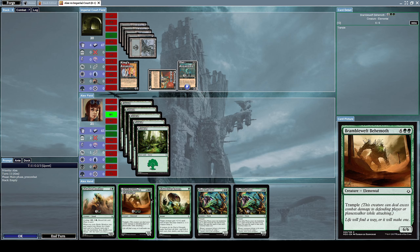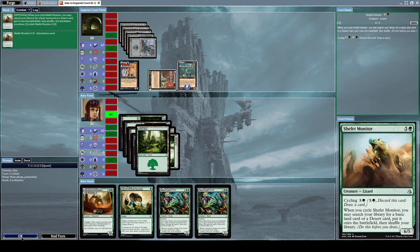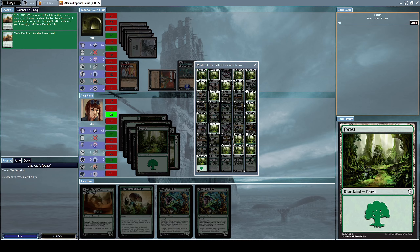It's about time we start getting serious because I'm getting absolutely destroyed. I'll cycle my Shifter Monitor for one green mana and three other mana — cycling discards this card to the graveyard but lets me draw a different card. Shifter Monitor's cycling effect also lets me search my library for a basic land or desert card and put it onto the battlefield. I'll use this to search out another forest card.